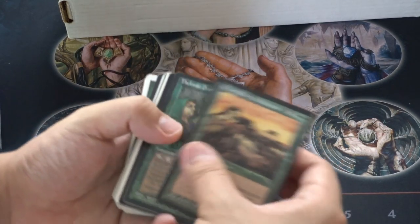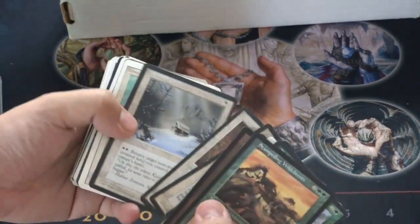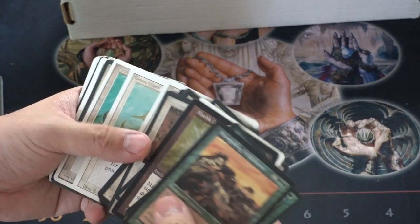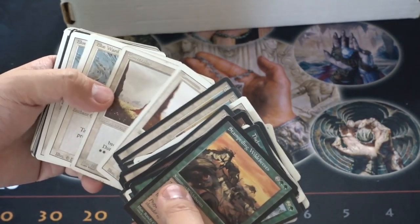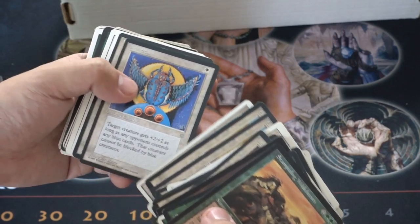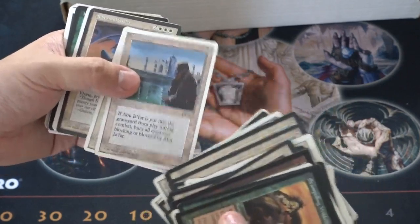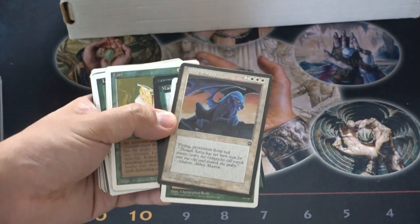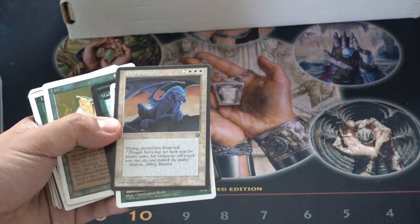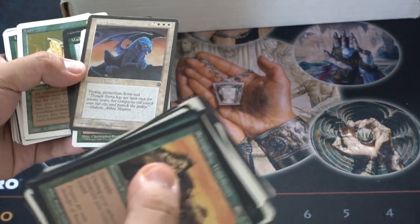Alright, last few cards. Marble Diamond — it's a very beautiful diamond, not a Mox Diamond. Drought, conversion — here's some hate cards. Blue Abu Jafar, not from original Arabian Nights — this used to be one of the best cards. I remember in one of the dual decks back in the day, they came out with this really cool box — it was like before fat packs, but it was pretty cool.